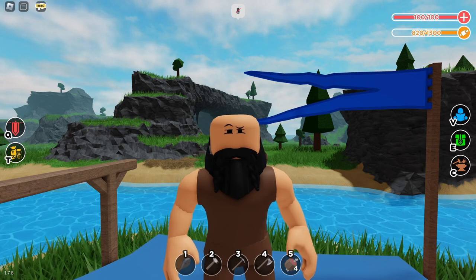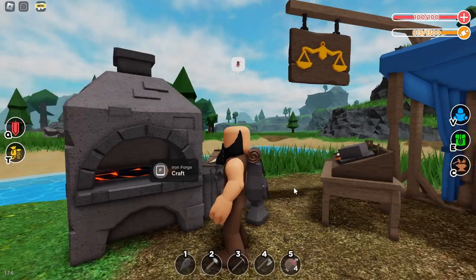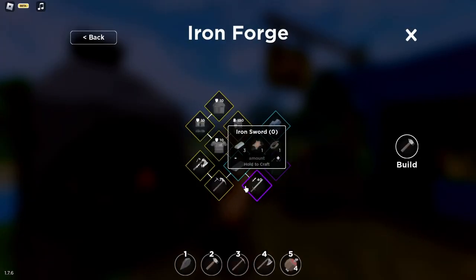How to get an iron sword. First things first, you need an iron forge. Click F and you can see the iron sword listed underneath the iron bar. Here are the requirements: you need three iron bars, one hide, and one rope.